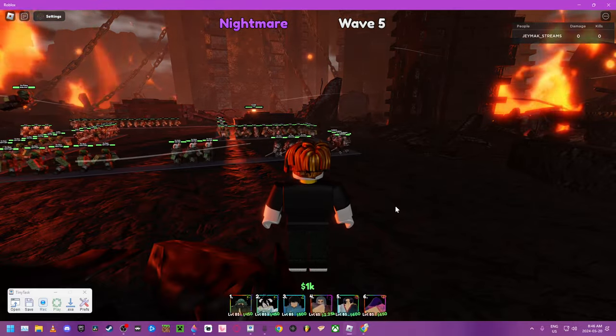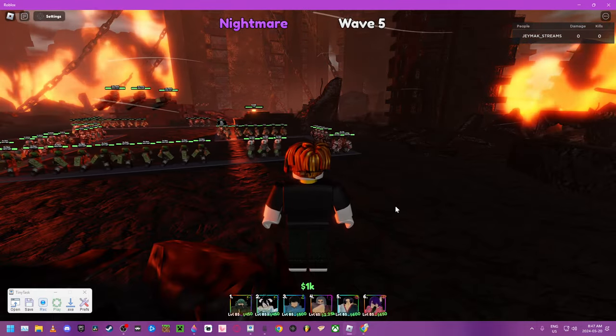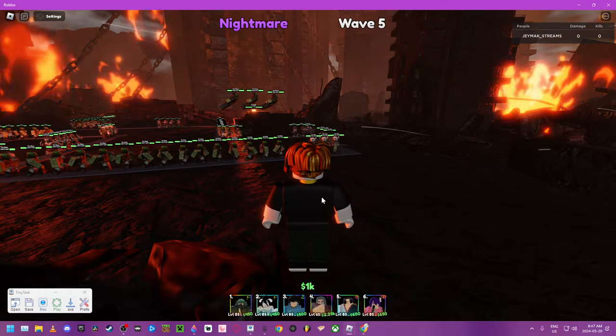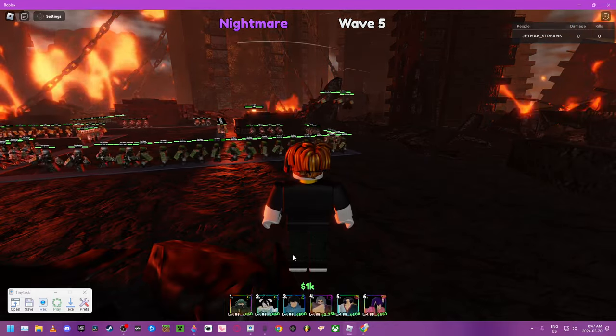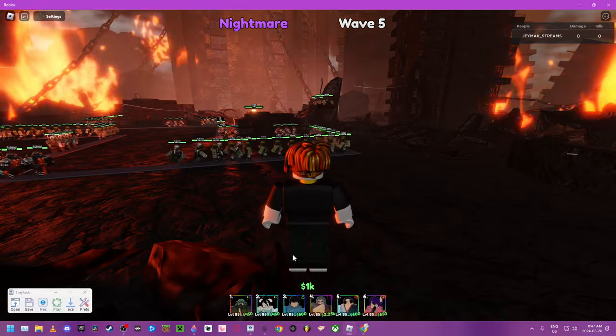What up people? With this new update in Anime Last Stand, there is a new spawn on Axe 6. You spawn right here all the time. I'm going to show you and explain different ways to AFK this.